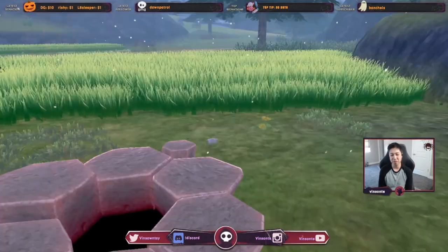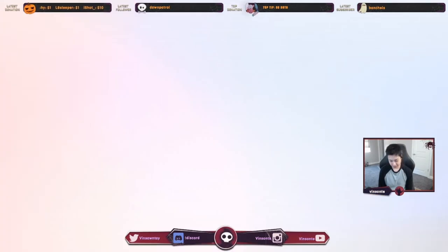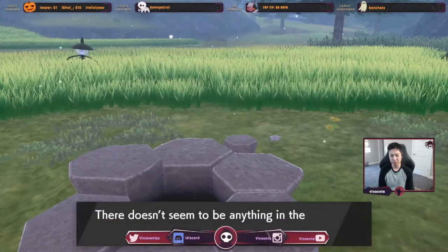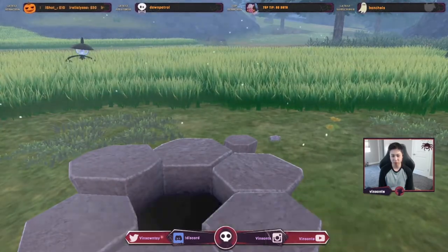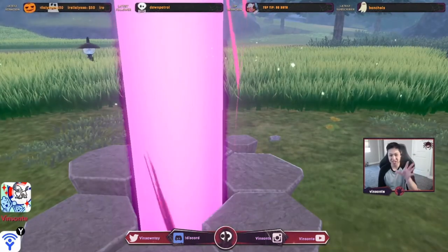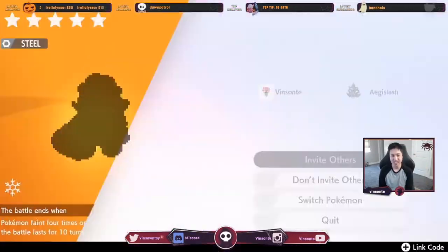Now you want to spawn a Purple Beam. Save in front of the den. We're going to press Yes on the Wishing Piece but press Home right away. If it lags just like that, it's going to be a Purple Beam. If it doesn't, restart the game and try again. Alright, we have a Purple Beam.